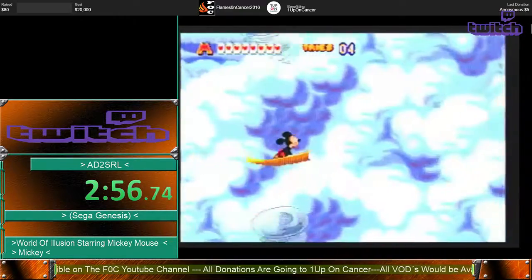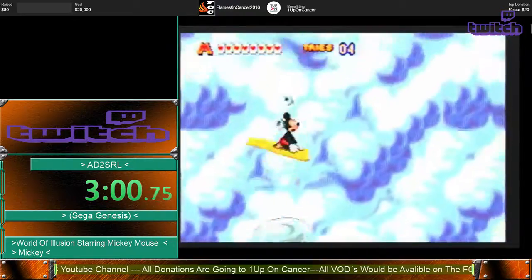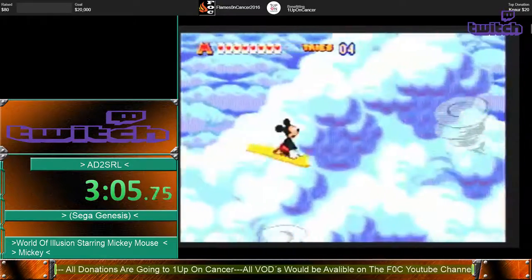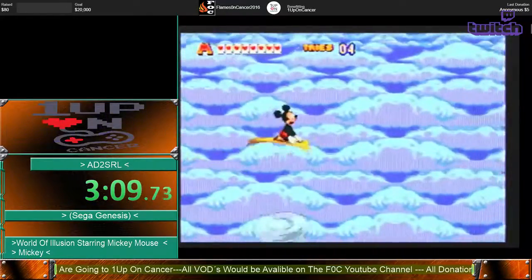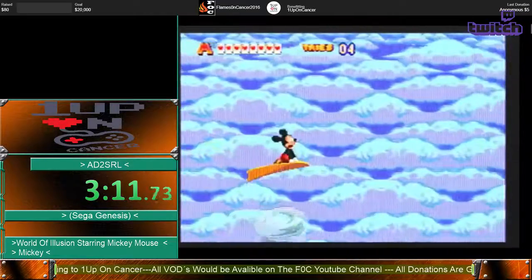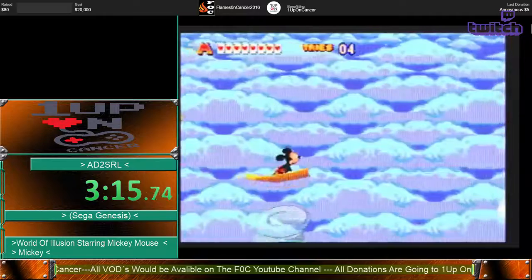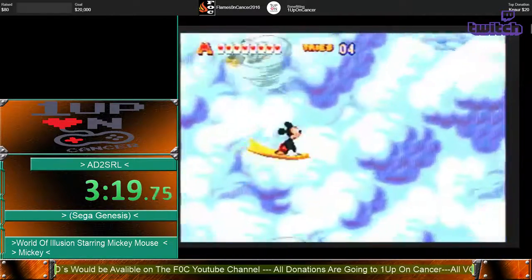Second goal is to get a sub 15:30 time, which we're on pace for right now. Price of the game — it's basically a typical Genesis game, so maybe $5 to $20. But you can also get it on emulator, you can use PAL or NTSC carts, it's all fine.